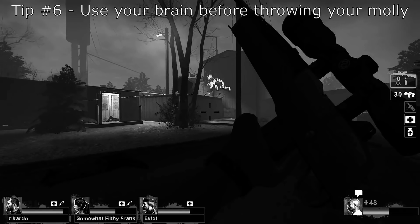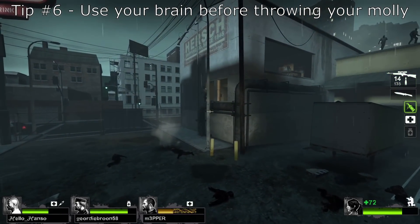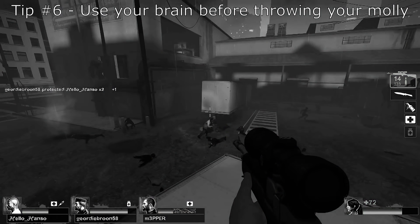Can I get a gold star? This clip is yet another example of using your predictive power to light the tank on fire. You always want to prepare for the worst case scenario from the enemy team.